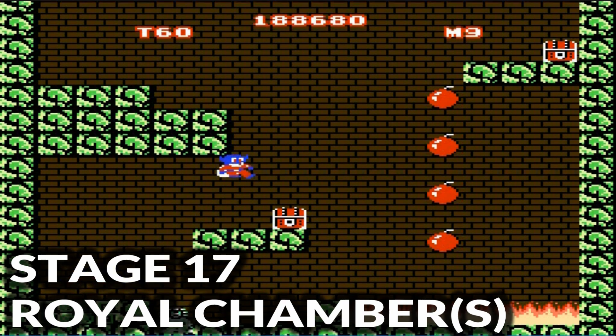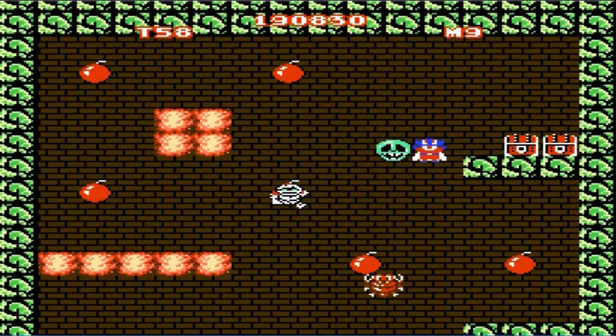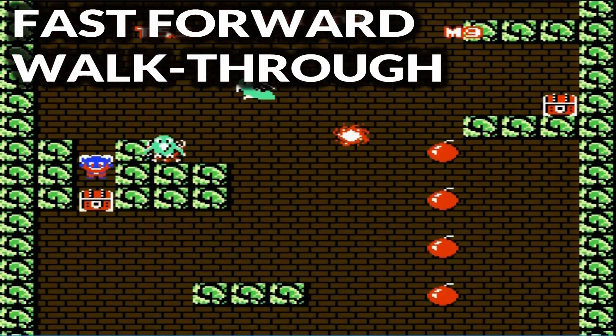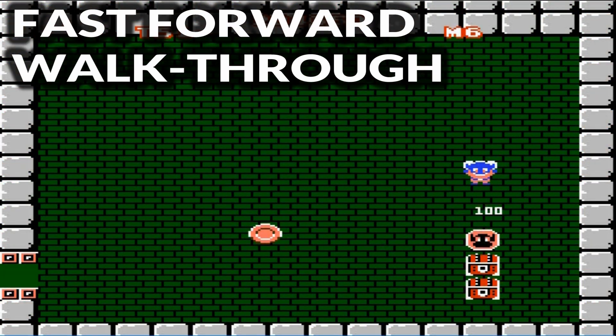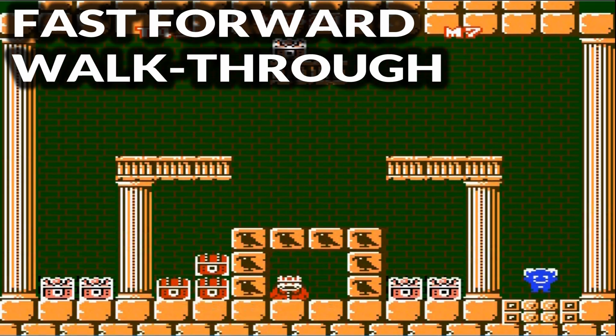Stage 17 — the last level. Upon entering the green room, hop up and to the larger platform on the left. You need to find a hidden sphinx embedded in the blocks — the second last row on the left is where you'll find it. The gate opens up and to the right. In the next room, you'll notice a long row of treasure chests. The bottom one reveals another sphinx that will lead you to the king's chamber. You're almost there.